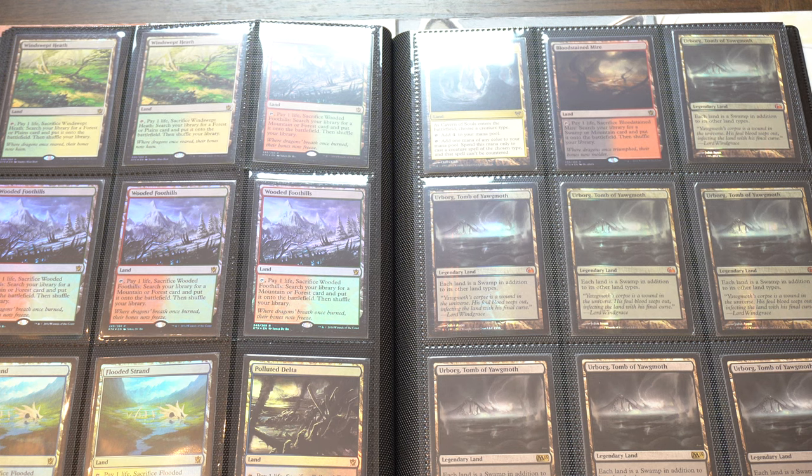I've traded some of these for Weiss cards. Even at a convention, you can take these straight and get cash flow — fetch lands and shock lands buy out really nicely. In terms of investment, these aren't ideal because they keep getting reprinted and reprinted until they're worthless. I wouldn't be surprised if they were commons one day.